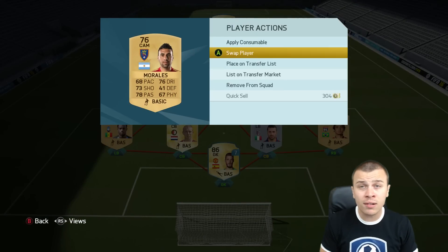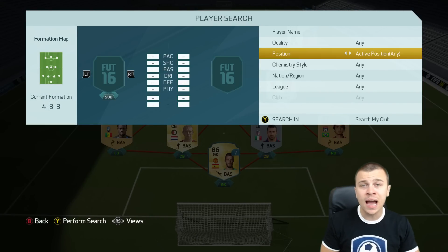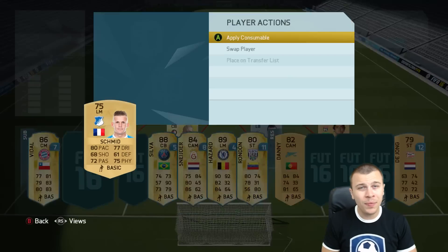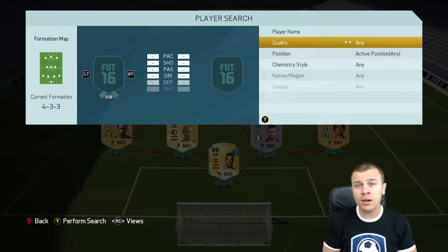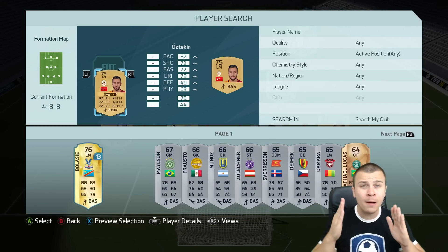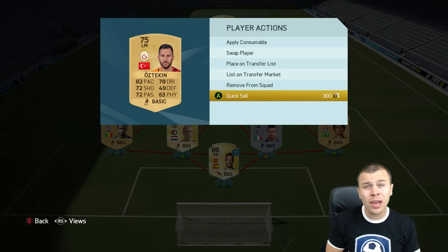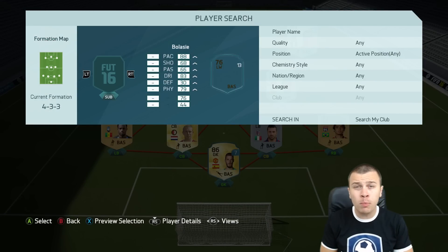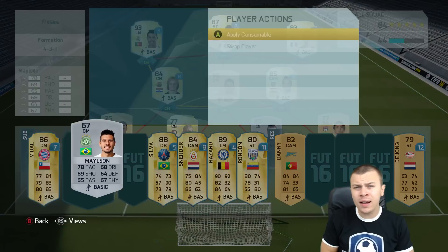Getting back to my starter team — my team will be built around one of those incredible loan players, or even a few of them if they link up well. In my case I have five players on loan that I can use in a full chemistry squad. Next step: go and open all three packs on your account, then quick sell all of your players if you can't wait to play. Otherwise, you can list all of them on the market.